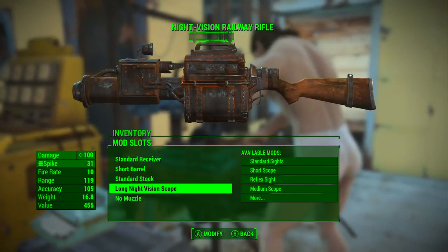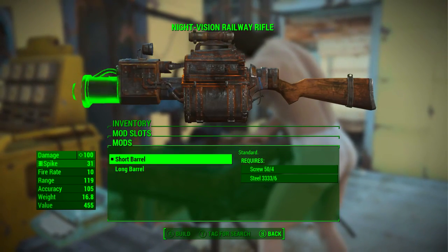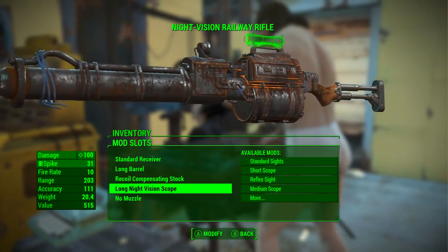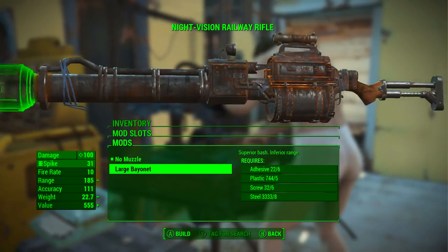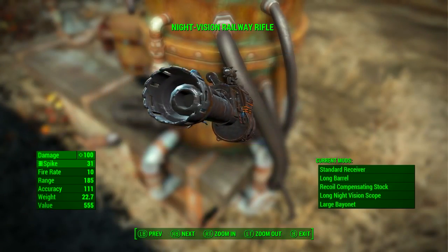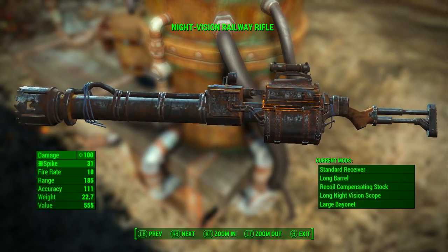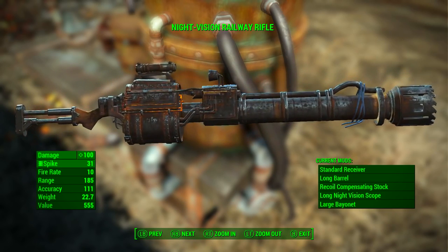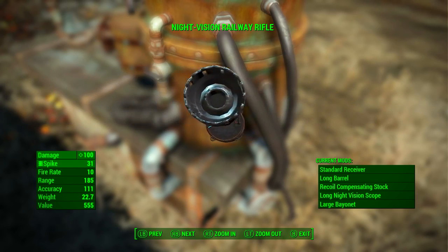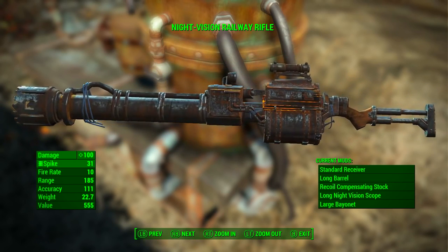Now we're going to fully mod out the railway rifle. There are choices you'll have to make, like whether you want an automatic receiver or a standard receiver — personally I go against the automatic receiver and I'll talk more about that later. You'll also have to choose whether to put a scope on it — I have gone for the long night vision scope. Fully modded out, it has a base ballistic damage of 100, still uses railway spikes, fire rate is still 10, range has gone from 119 to 185, accuracy from 69 to 111, weight from 14.4 to 22.7 pounds, and value from 290 to 555 caps.